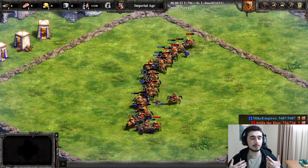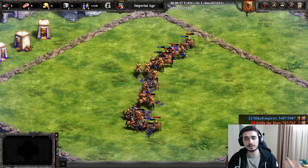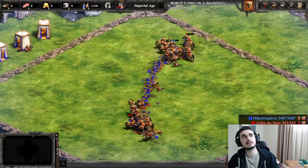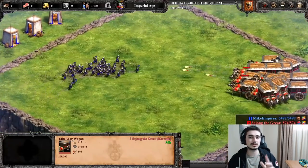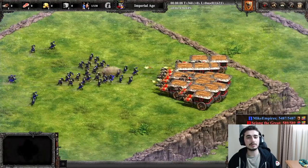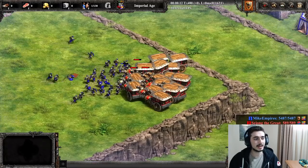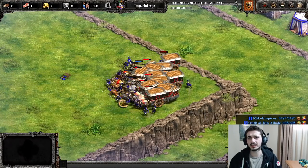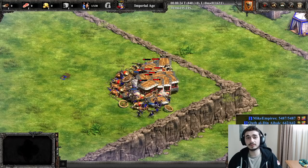The next civ bonus: Gunpowder Units get plus one melee and plus one Pierce Armor. This isn't amazing, but it's a nice thing to have in late game. It makes you more resistant against Skirms and Arbalests for the most part when it comes to Hand Cannons. Your Hand Cannons are going to be really good against Arbalests and Skirms, as well as infantry that they're already good against.